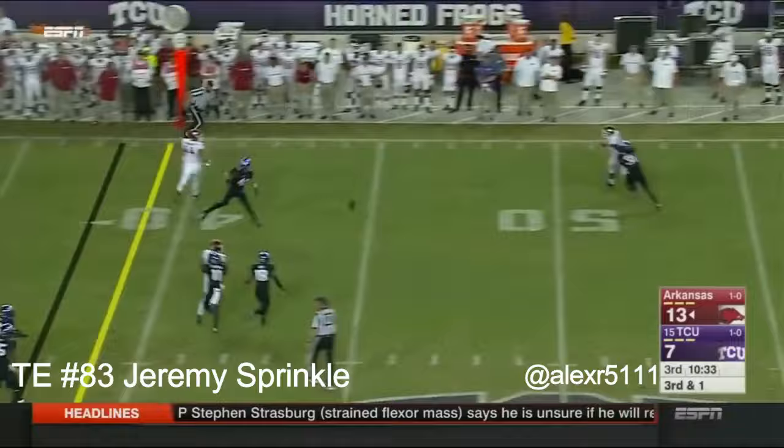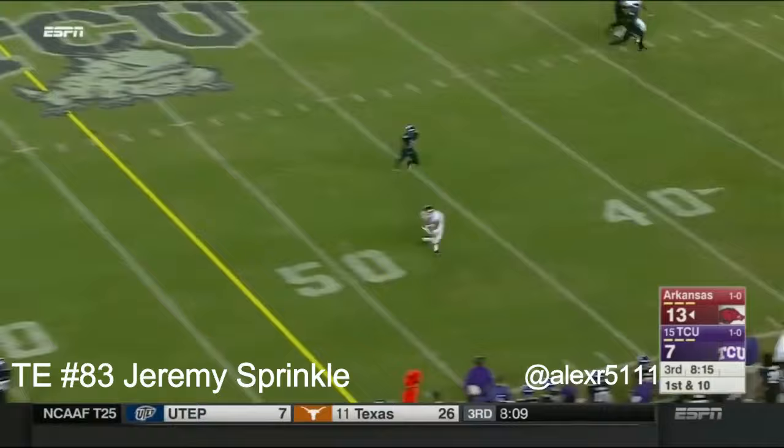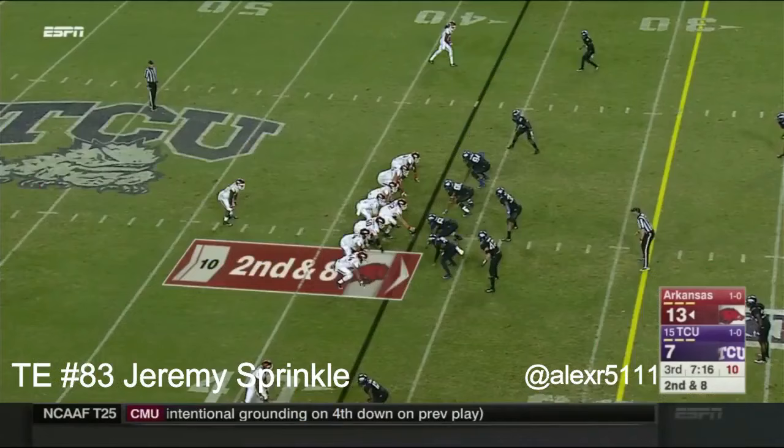He's lined up as an H-back and they're going to pass off of it — but it is batted down that time. That's a good spot for a play-action throw down the field for Arkansas. Allen connects with Drew Morgan — good-looking play for the Razorbacks.